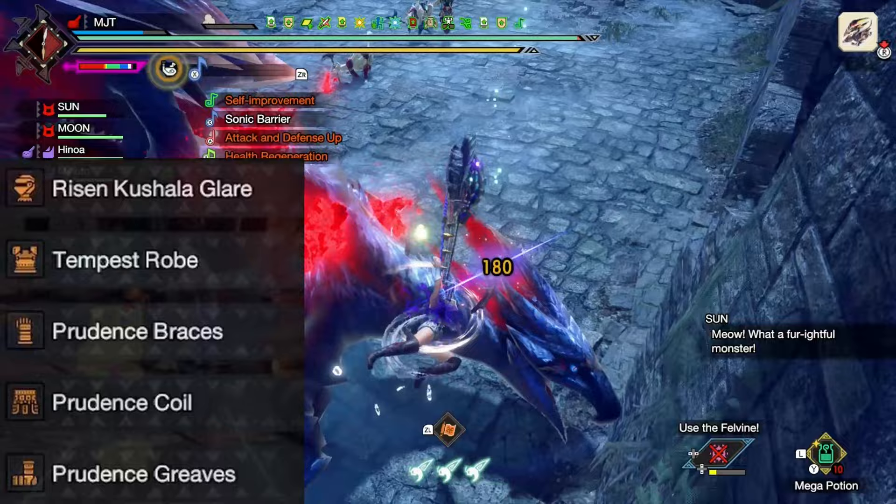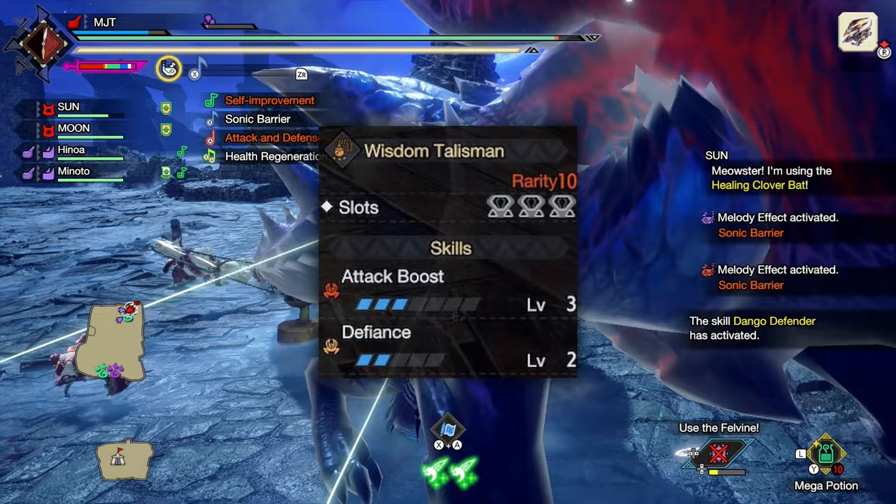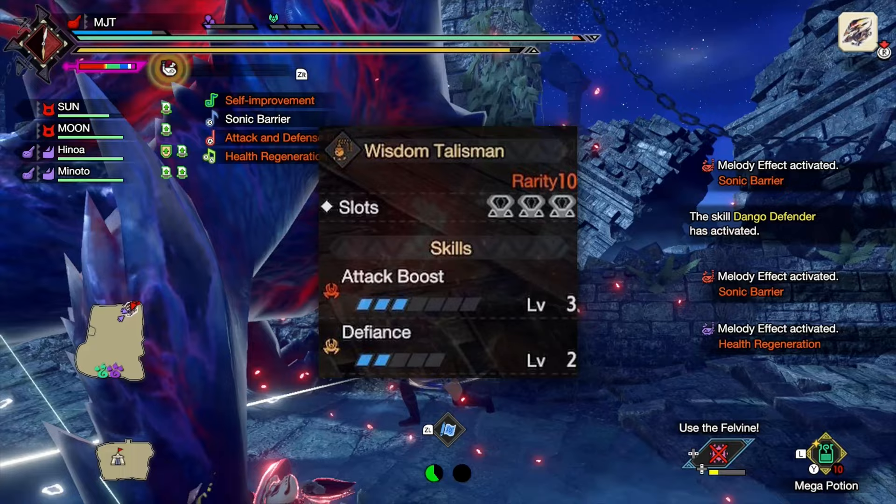Just a side note: Sonic Bloom doesn't crit, so all you need is raw attack. I think almost everyone should have a level 3 Attack Boost talisman lying around, so go ahead and use that. Use whatever has the slots you need depending on the skill you want to add.